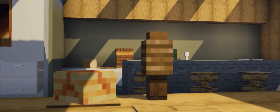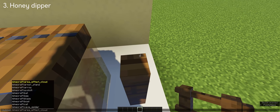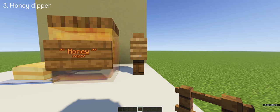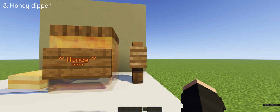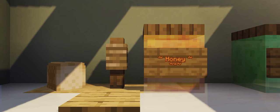The honey dipper. Now I could've included this along with the honey jar, but because it's unique, I had to make it a secret build. Just by summoning a leash, you get this texture that you see a lot on honey dippers — and what's crazy is you don't have to kill an animal to make this, and it works well alongside the honey jar.